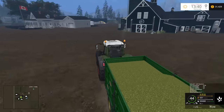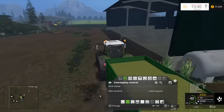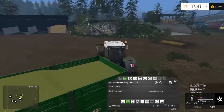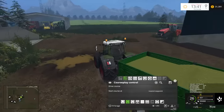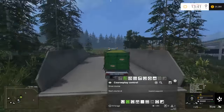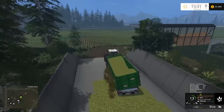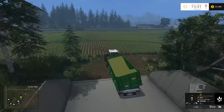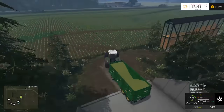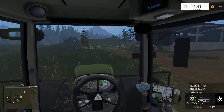These trailers hold 35,000 liters, which is really nice and very versatile. Here's the bunker. One of the best things you can do is try to evenly distribute the chaff in the bunker, because that makes it a lot easier to compact.